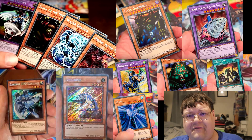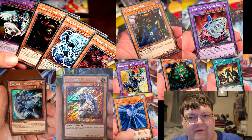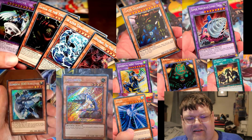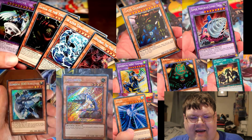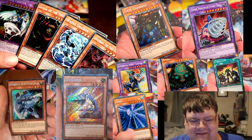The sad part is you don't even pull all of your Gate Guardian pieces together. I was seeing like two and then three. There's one video that had a Gate Guardian, a Caesigen, and a Suogen, and then a Fusion — and you're just like, why? So you don't even get a chance to pull them together.